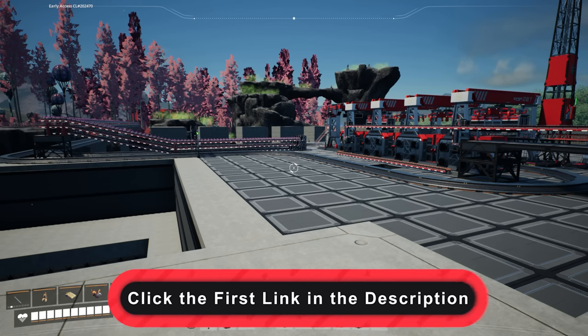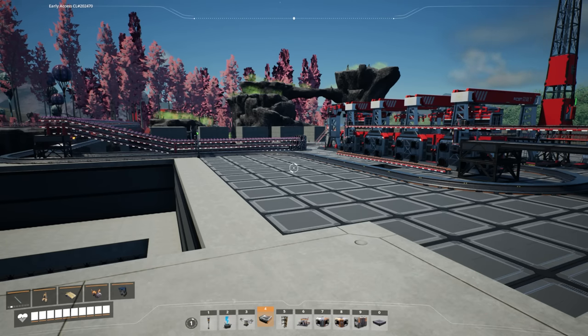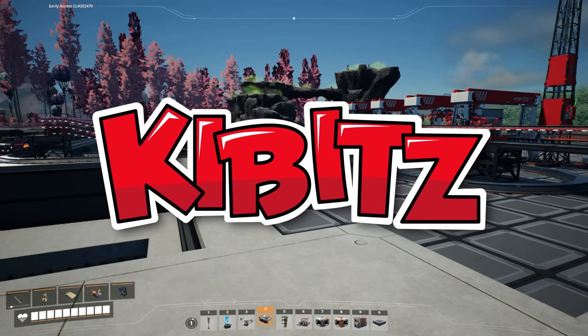And if you're interested in Satisfactory merch, check out the first link in the description and go to lizarddoggo.com using the code Kibbitz for some free stuff at checkout.